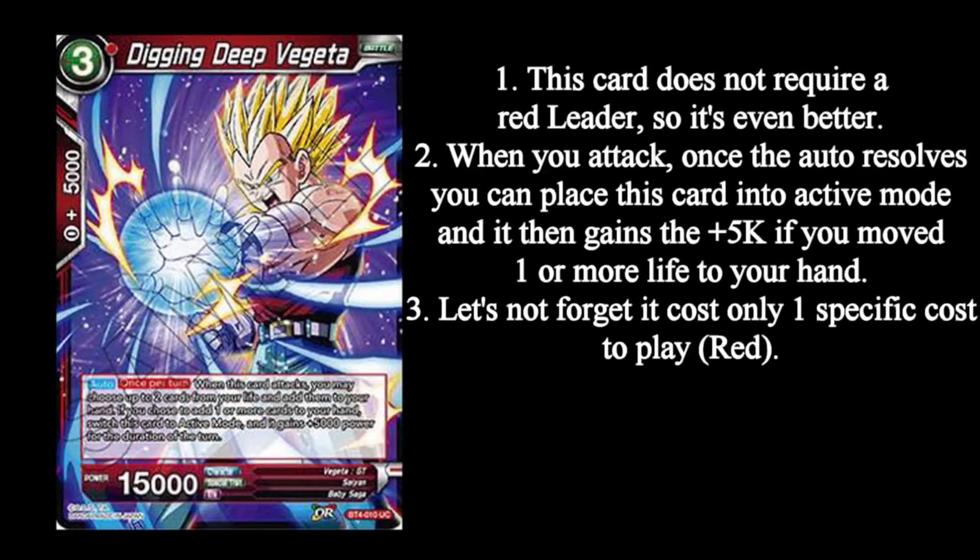We will be going over the top five, starting in fifth place and moving all the way down through first. Starting at fifth place, we have Digging Deep Vegeta. In this set, we have gotten one card per color for the most part that are going to help you self-awaken, which makes a lot of leaders more playable if it's on color. Digging Deep Vegeta is our red awakener.